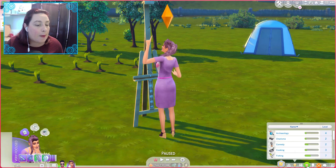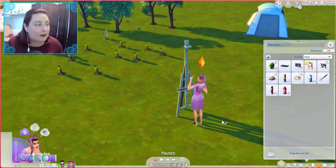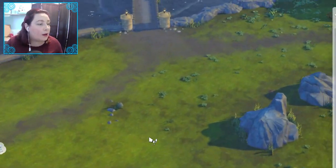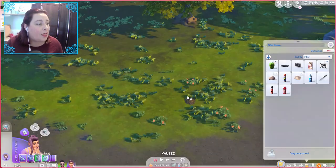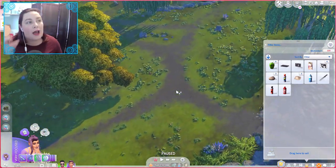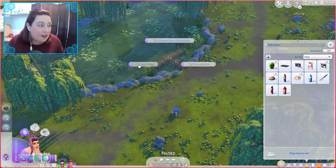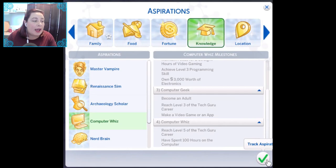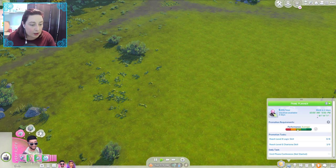We're really low on money and we can't sell anything till the end of the day. She is getting hungry. Because last week was such a poor week for making money, I really want to get them this week to be really profitable, and then next week we'll get her pregnant. Let's get him into the tech guru career as well — that's going to be good.